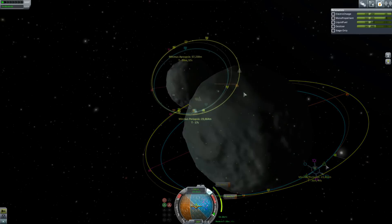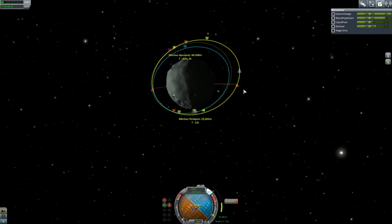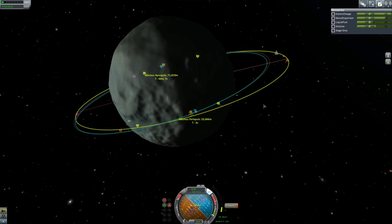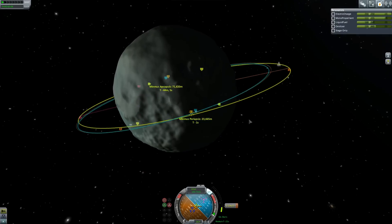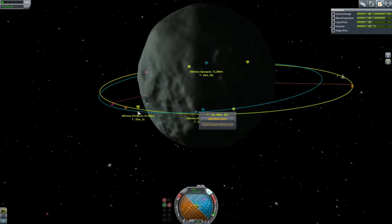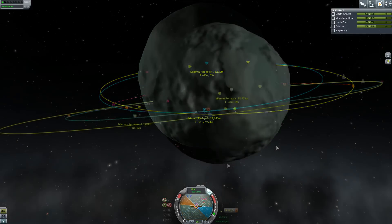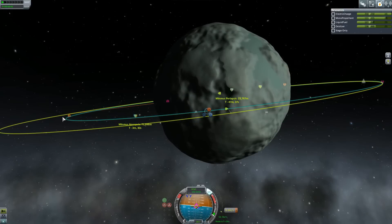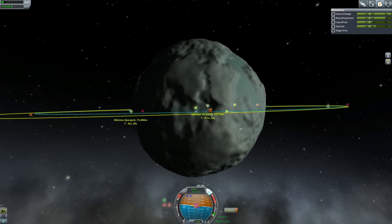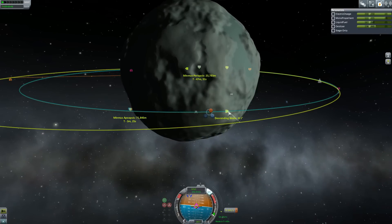Let's do this. We just want to get close-ish, and then I'll do some kind of adjustment. Let me see if I can get us into a slightly better shape. So I've just done a burn to bring our orbits into alignment, and that's actually looking pretty good now.